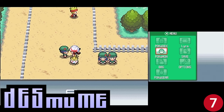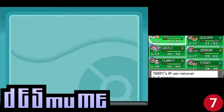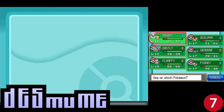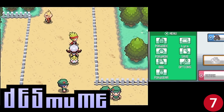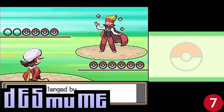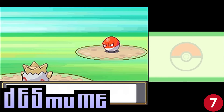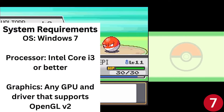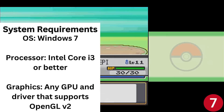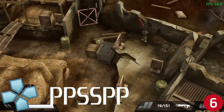Number seven is DeSmuME, the Nintendo DS emulator — my favorite handheld of all time. I spent a lot of time on my DS as a kid playing mostly Pokémon games, and now when I want to relive those moments I turn to DeSmuME. Since the DS had two screens, this emulator does a good job offering different layout options to view them both, along with filters to make the graphics look better. This was a tough choice because Melon DS is also great, but DeSmuME is more mature. If you're into DS Pokémon games, this is the emulator I recommend.